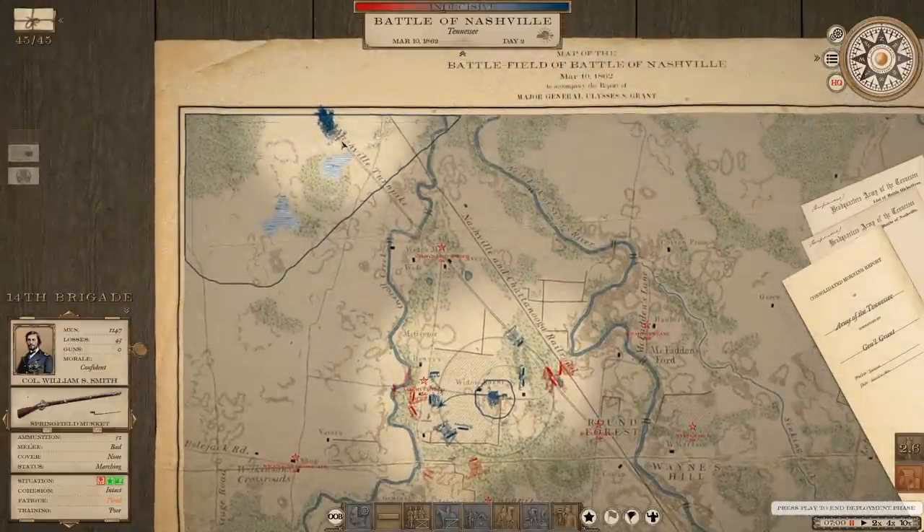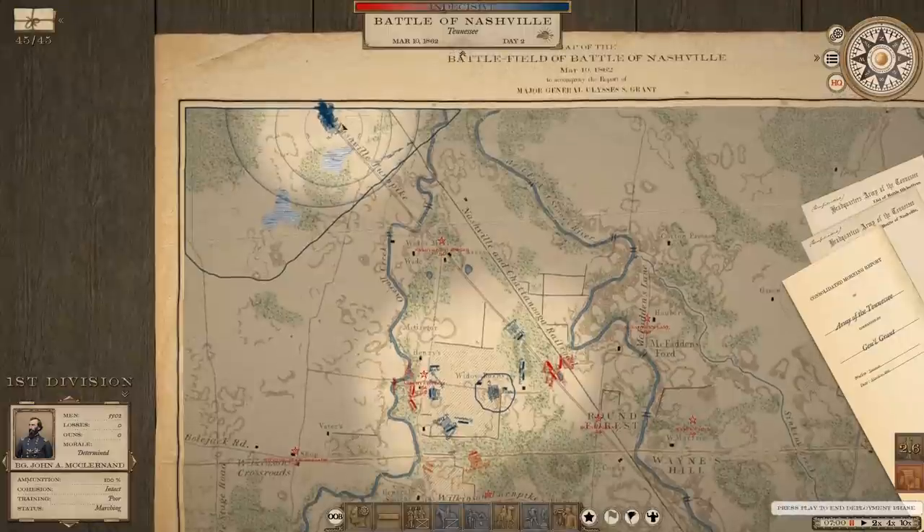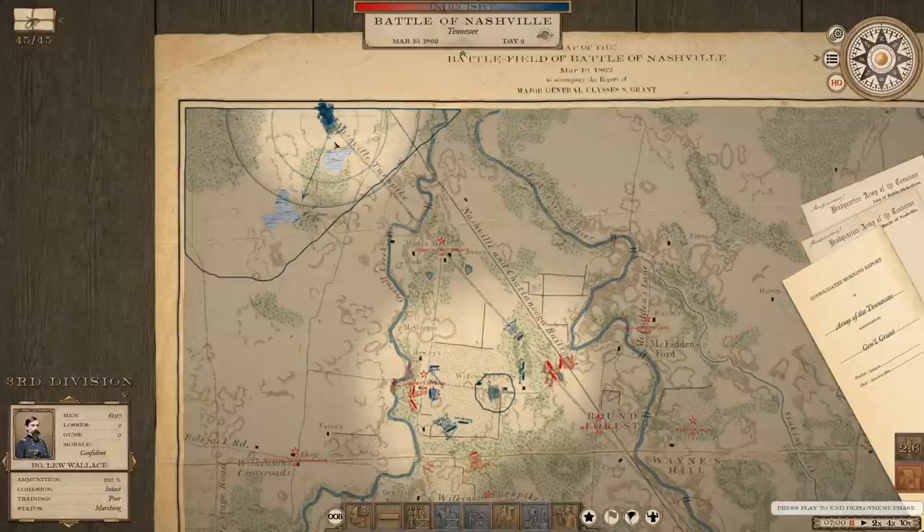I think to the Battle of Shiloh — it was Grant's army that was being pressed and he was waiting for Buell's army to arrive. It's the opposite situation here. At the end of that night, Grant had been injured from a horse falling on him, probably severely spraining his ankle. He was kind of resting under a tree, and Sherman came up to him and said 'Well, Grant, we've had the devil's own day.' And Grant said — and this is one of my favorite quotes — 'Yep, lick them tomorrow, though.' And that's exactly what's going to happen here. Let's get this army in position and crush this Confederate army.